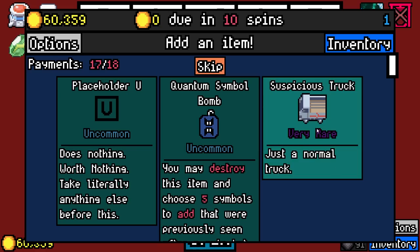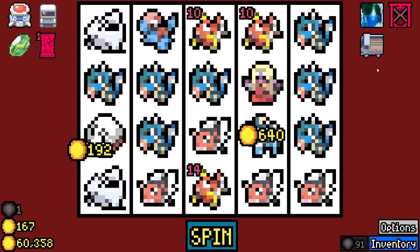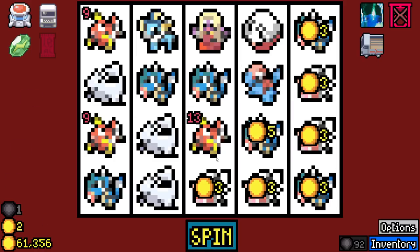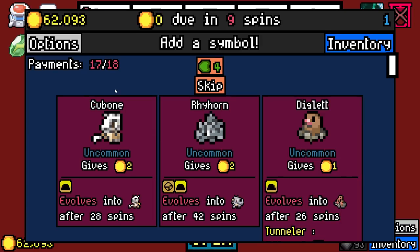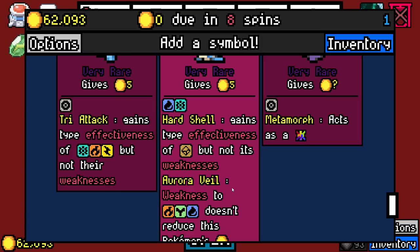Well, well, well — what have we here? It's just a normal truck. How do I... Oh my. What do we mechanically need to do to get the Mew? Okay, hold on — we're going to get the very rares. We're obviously looking for Lapras.